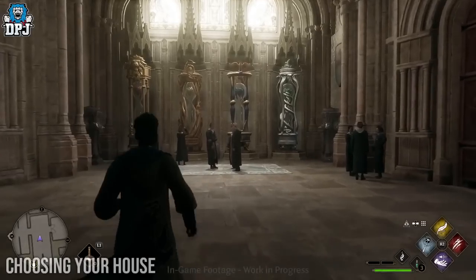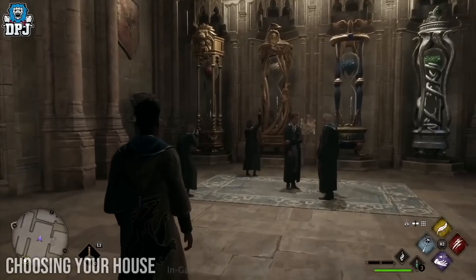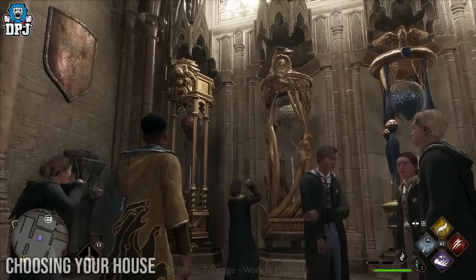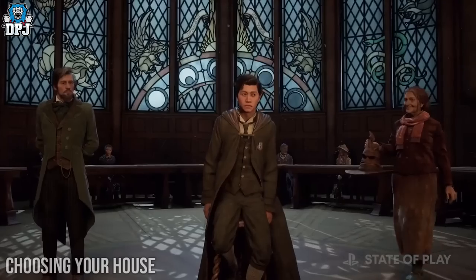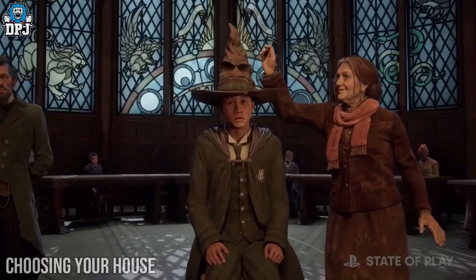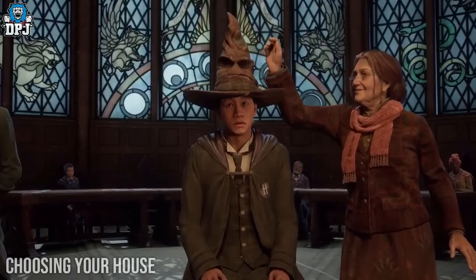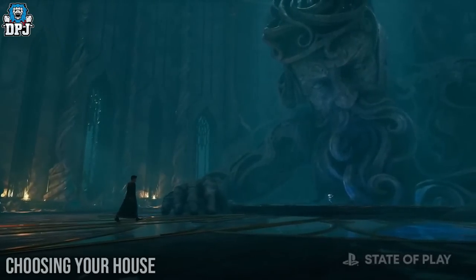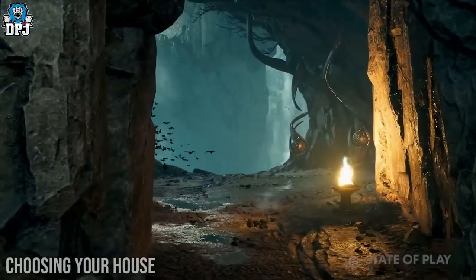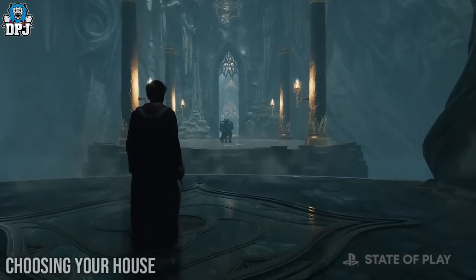In Hogwarts Legacy, we do get to choose our house. We know via the movies and books the sorting hat picks our house, but if you remember, Harry Potter actually changes his house. We do see a snippet in the gameplay trailer of the sorting hat being put on the player's head — this may be a random choice or go off what we choose prior, but like Harry Potter, maybe it chooses for us but we get to change either way. We get to pick our own house.